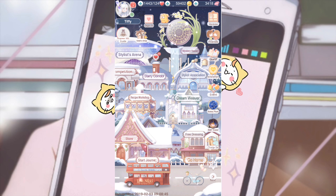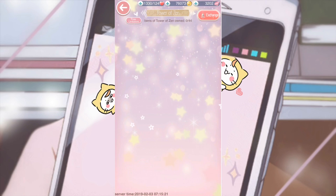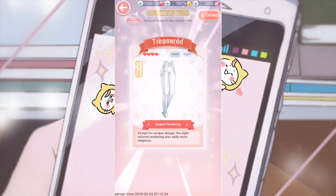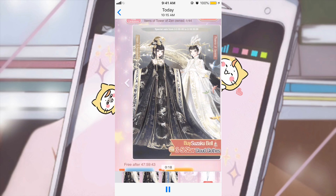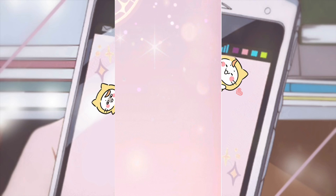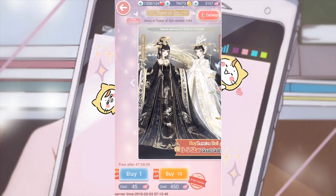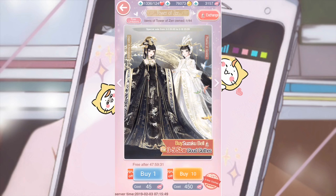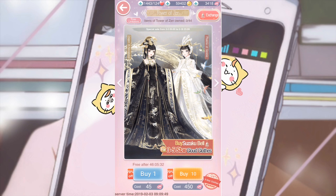If you want to join my giveaway, remember to check out my two videos — the Bell Tower one and the Tower of Zen one. I wanted to show you something: the first time I pulled with my free try, I got pants. I was beyond disappointed. Then I handed it off to my boyfriend to roll one for me, and this little dumbass got me a duplicate on the second pull ever. I was very disappointed — even he felt bad.